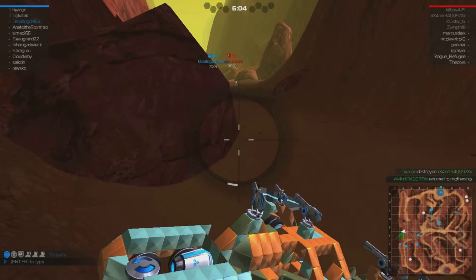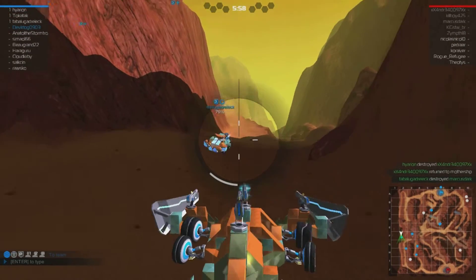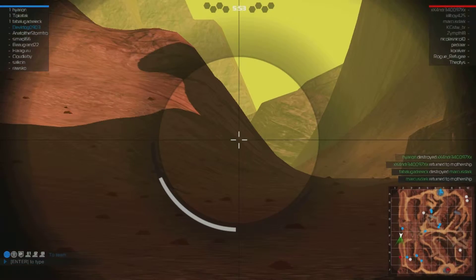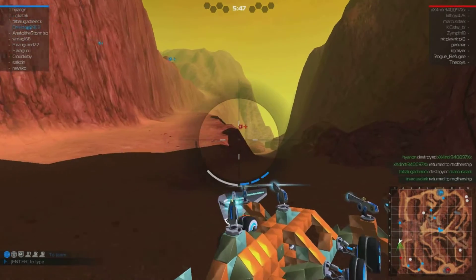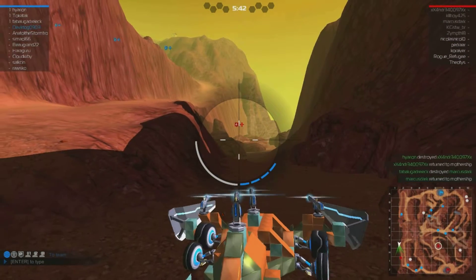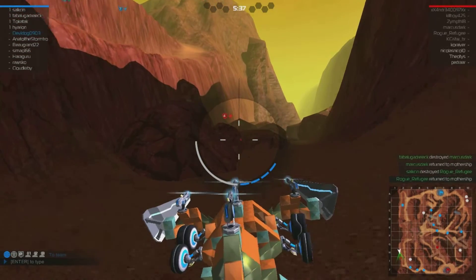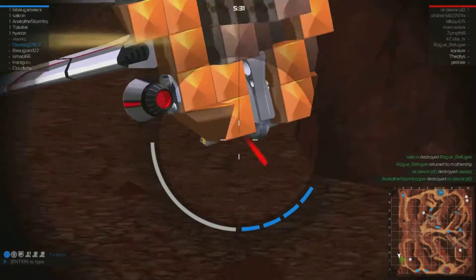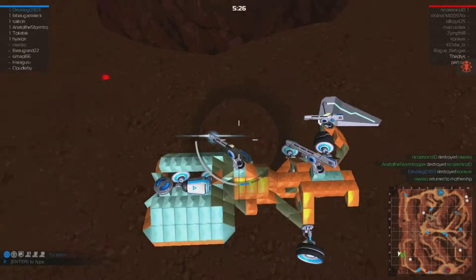Hide behind these rocks so we can recharge, hopefully. I don't know what gun he has — I think it's a machine gun. I think he's dead now. Okay, we got a plane back there behind, staring at me right now. We're at 80%. He's stuck on the rocks — I'm either stuck on them or behind them. Not sure if I'll be able to get him. I might end up getting stuck with my stupid shield placement. There he is. There we go. Can't lose much anyways.